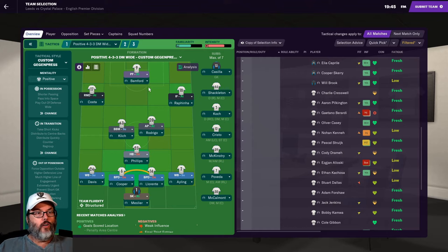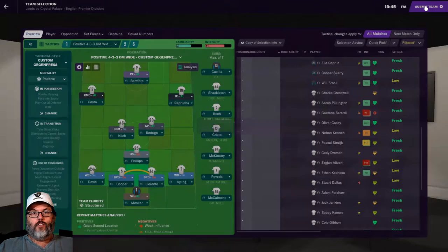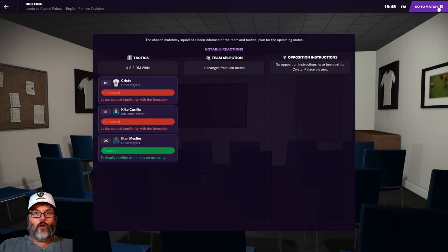Here we're going with Bamford, Costa, Rafinha, Klitsch, Rodrigo, Phillips, Davis, Cooper, Urente, and Ayling today, with Meslier in goal. Let's get to it. Davis is lacking match sharpness - doesn't play a ton. A lot of these guys were expected to go out on loan, but I just didn't see the need to shorten our bench.